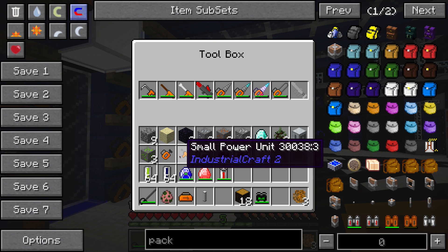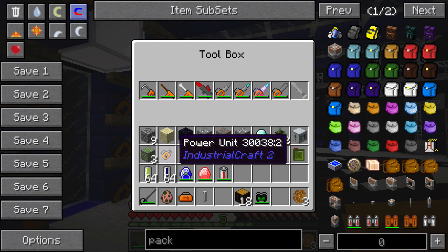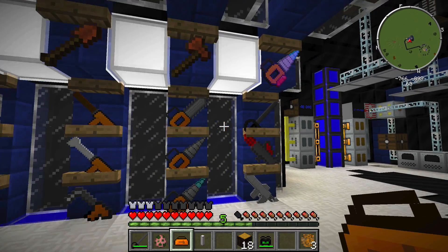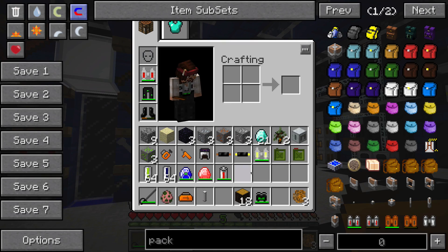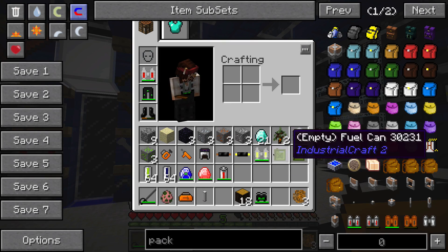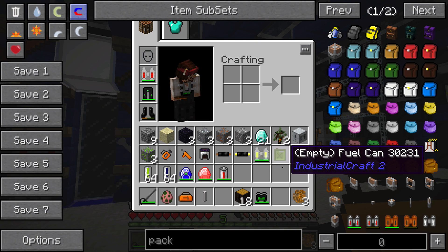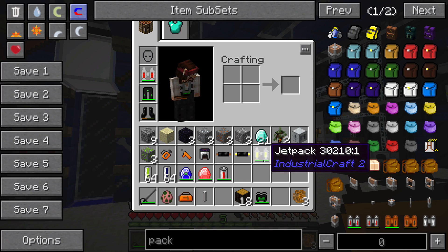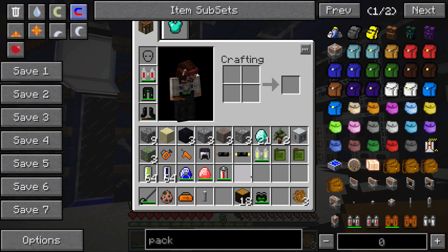The small power unit and regular power unit are going to be components in a lot of the tools we just went over, so that's important. Also, for the regular jet pack, you're going to need these fuel cans — you need to fill up a fuel can in your canning machine to fuel up that jet pack.